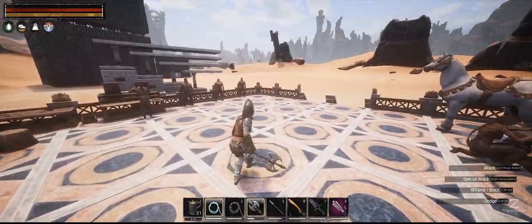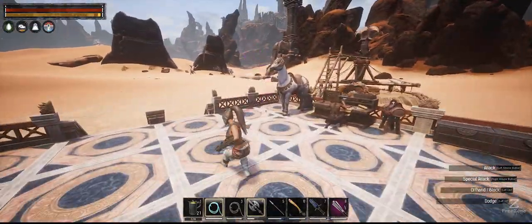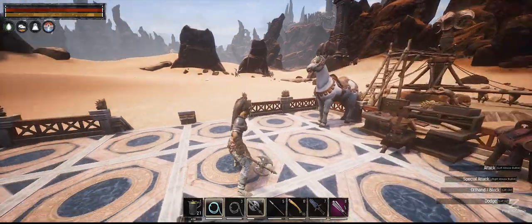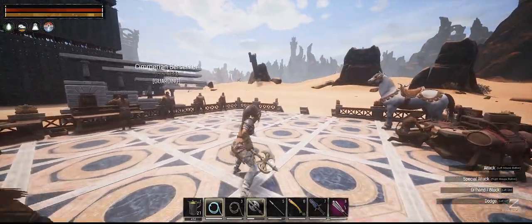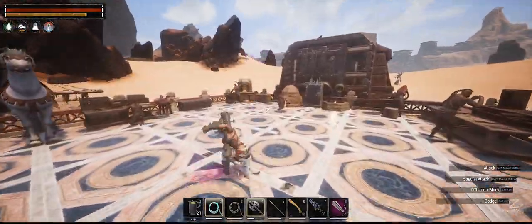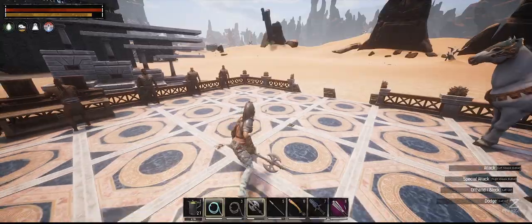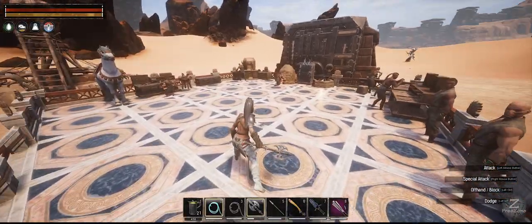I'll show you the axe first. What you want to look at is the animation — see how long it takes her to stand back up. With the bindings, it just cancels it out. So that's the normal one, and this is with the bindings. What I'm doing is hitting the kick animation with the bindings, and that seems to cancel it so you can do it over and over again. The more you do it, the faster you'll get. You can cancel the first hit so you don't go into the full combo — that's what we're cancelling out, so we can just keep jumping forward.